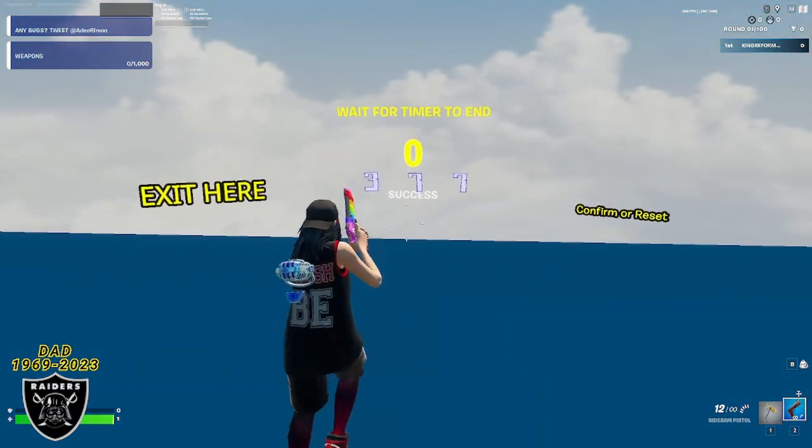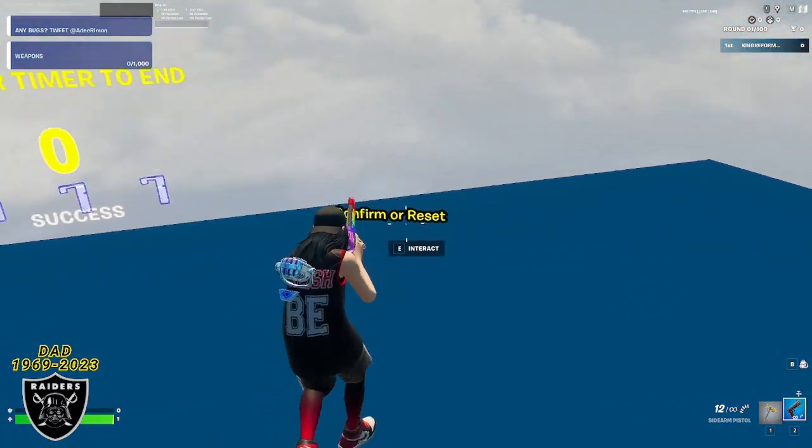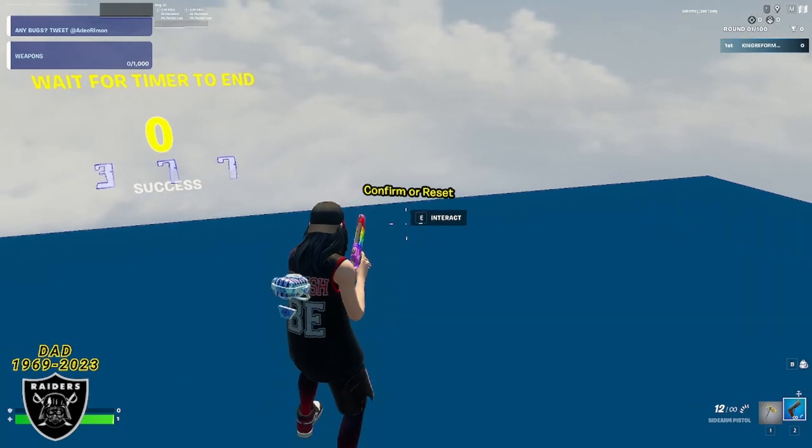Once the timer expires, go ahead and enter the code 377 using these interact buttons, and then you can press confirm with this button on the right to teleport to the secret XP room.